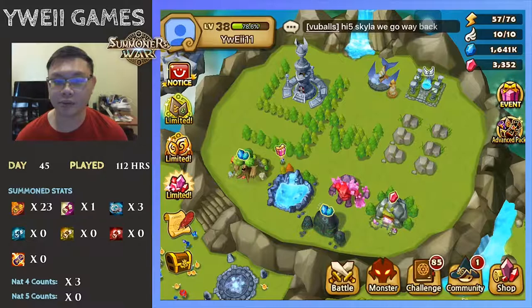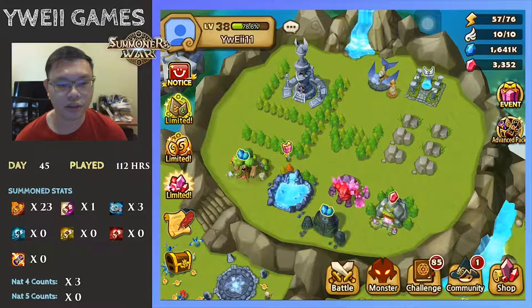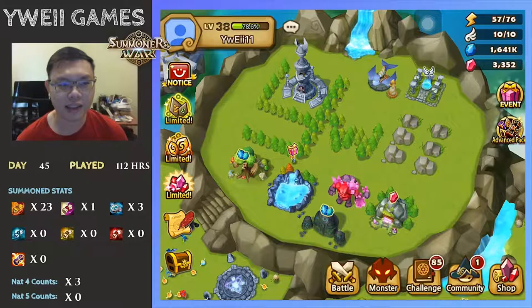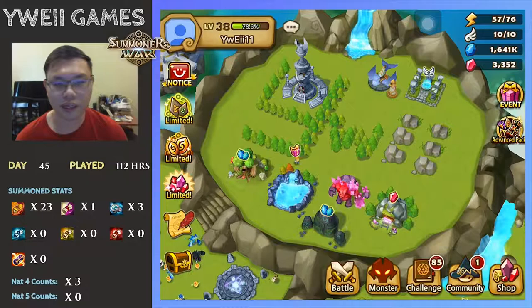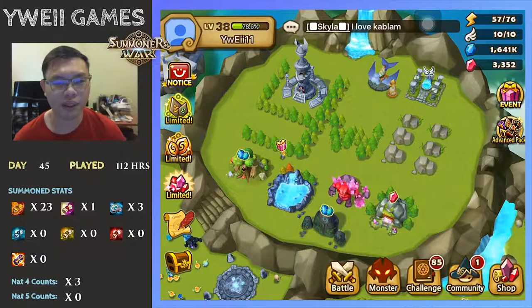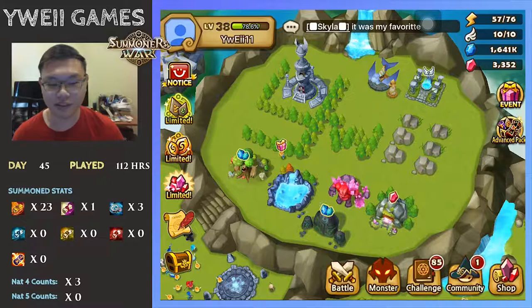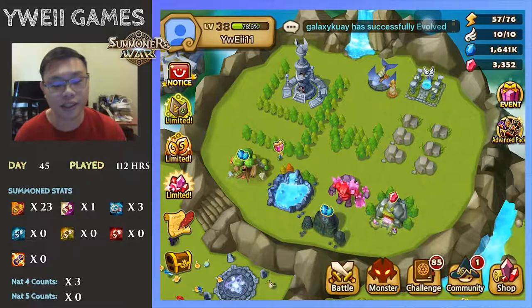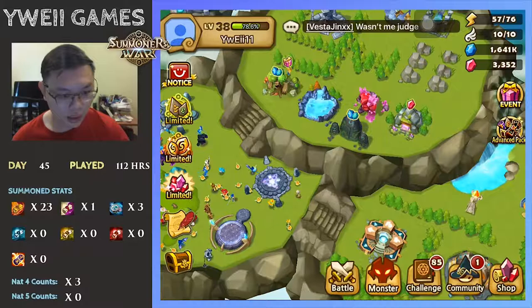I've seen other guides out there that mention you only need about four-star monsters to reach B7 Giants. I think it's doable but a bit hard because of the runes. I've farmed almost close to one week of runes and I still don't get decent four-star runes to replace the three-star or flat stat runes I have. My suggestion would be to get the rest of the team up to five-star — that will be a boost in stats to compensate for the runes you don't have.